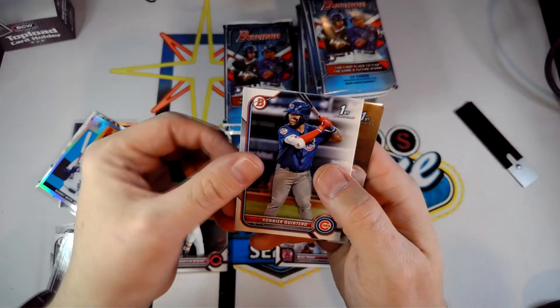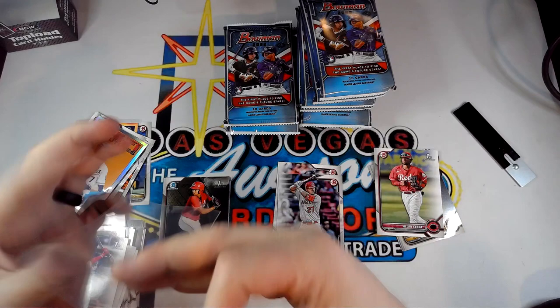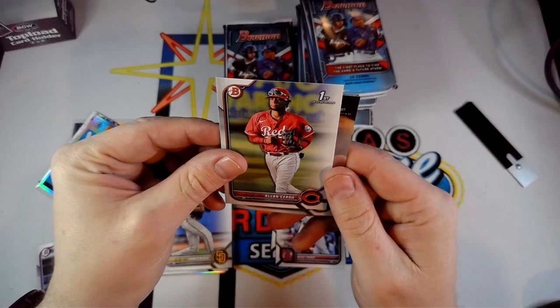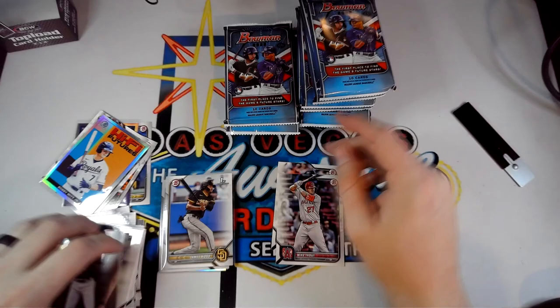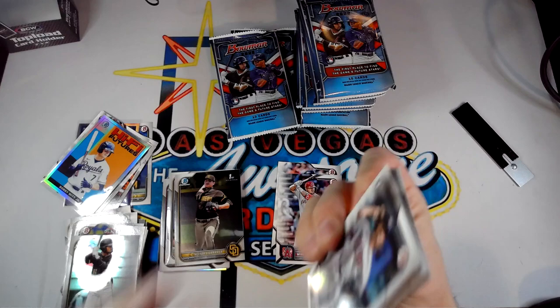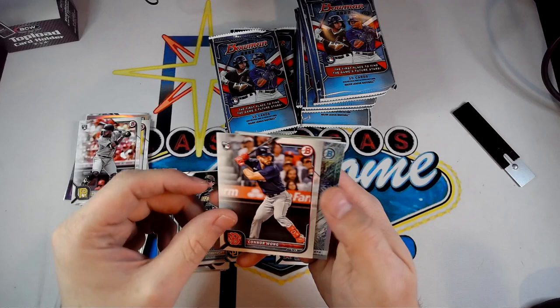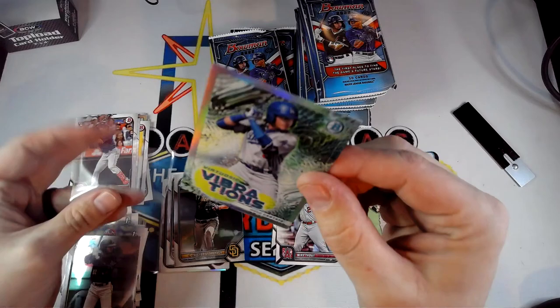Quintero First again, and then James Wood in the paper — one of the guys we're looking for. Anytime you can get a Bowman Chrome First it's always a good thing. Pulled Machado, Hoy Park, Cal Rally, Alejo Lopez. Got our first Vibration — a Diego Cartaya Futuristic Vibrations. I really like that card, it's a really cool looking insert. Also pulled Lizagara again, Aguero in Chrome.